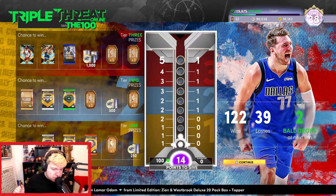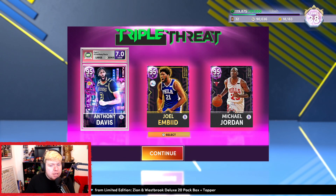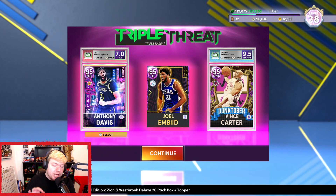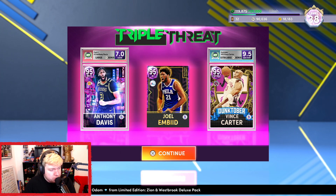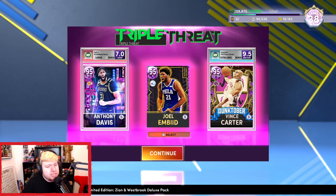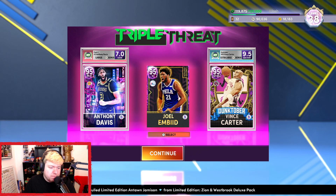We're gonna be playing Triple Threat Online. Now there's a few caveats that make this even more profitable. This is the team we're running, but I don't actually recommend you run a team like this unless your team is decked out with diamond contracts, because contracts are very expensive at the moment. Instead I'd suggest you run amethyst cards, because the contract cost is far less. I think it's 600 MT for five games on these cards, which isn't worth it. Amethyst I think is 400, and rubies are 240.